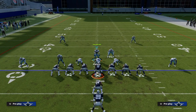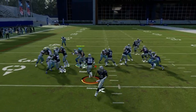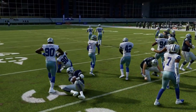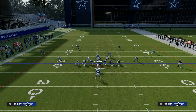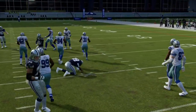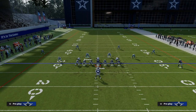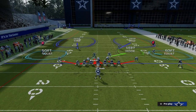Another example: if they run Power O to the weak side of the formation, you've got to get in there and blow that up. The safety has to come down and make a good play to stop it. You can also run DB Fire 2 for run defense, very similar to the way dollar is — you can run it and you'll be okay. But the problem is your safeties don't help you at all in the run fit, and I think that's a big deal. You definitely want your safeties helping you in the run game this year.